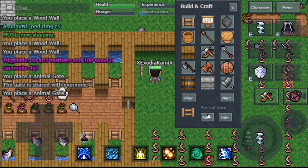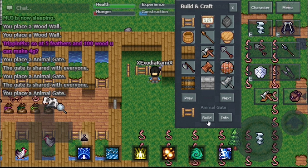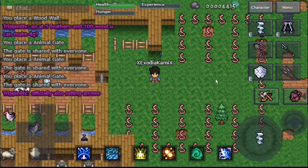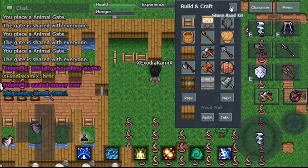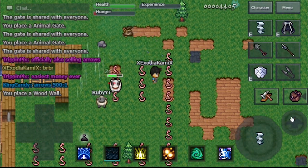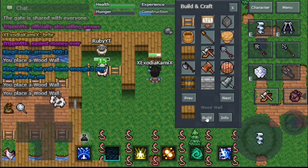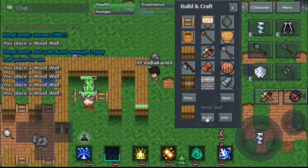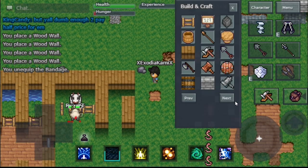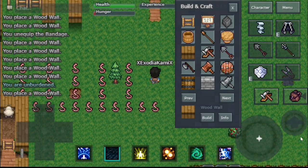This is the breeding pen and all it's missing is two cows. As always, a friend always makes it easier when you're building something. While Ruby captures the cows I'll be here building the cow farm. Capturing them will be easy because there is one inside the chicken farm so we pretty much already captured them.